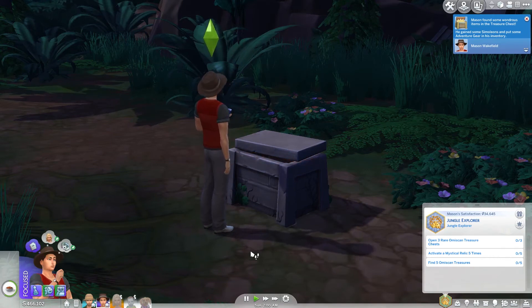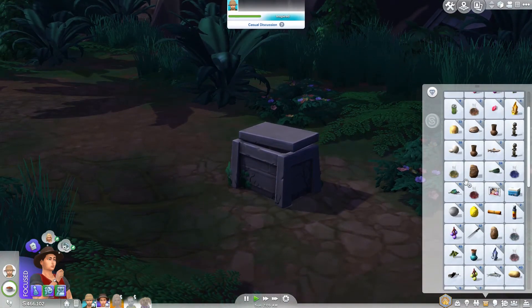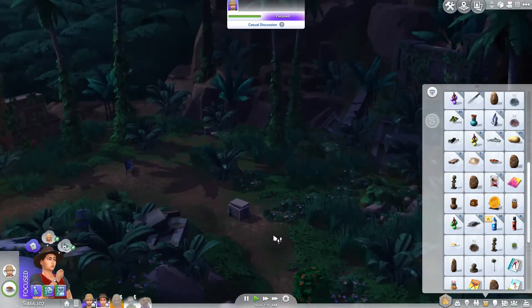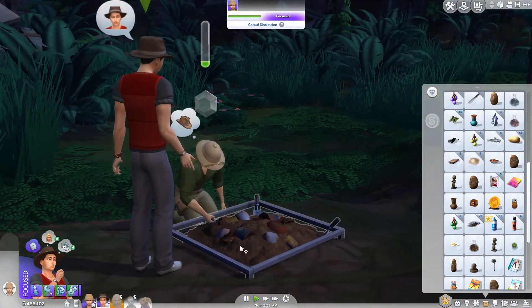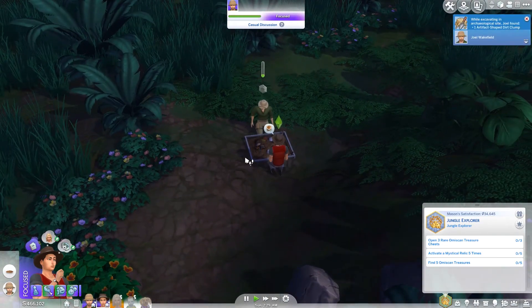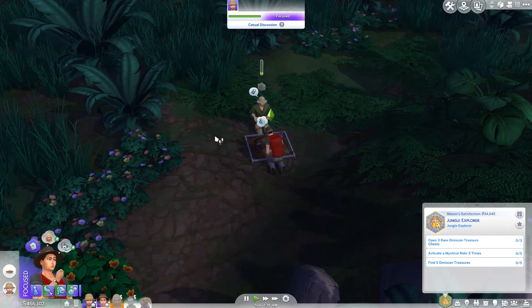What did he get? He got 282 simoleons and some adventure gear in his inventory. He looks like he got a waterfall in a bottle — that's what it looks like. It's the only thing I'm seeing new in his inventory. So he's done with that. Is there anything else? We're going to excavate because we need to find some more things. We'll just finish excavating this — I think that's it for this spot. Then we're going to go back to the other spot, over the bridge and into the next area. I'll have Joel do that again just in case he gets a treasure. It's day now, and I'm going to try and have Mason teleport here.